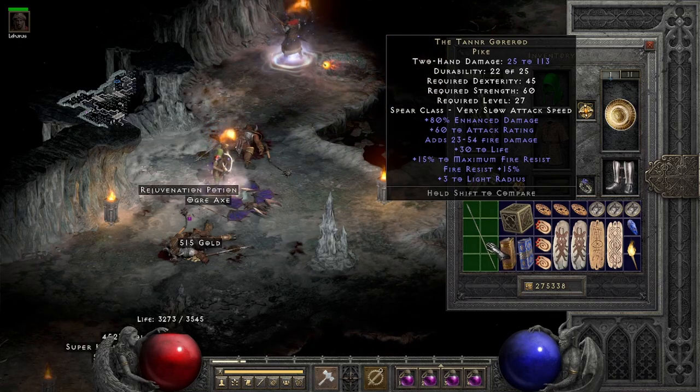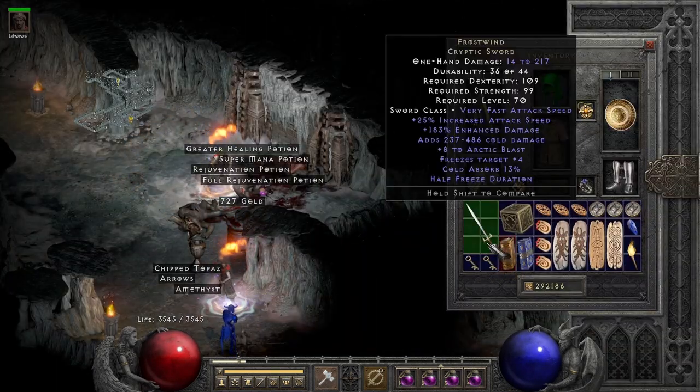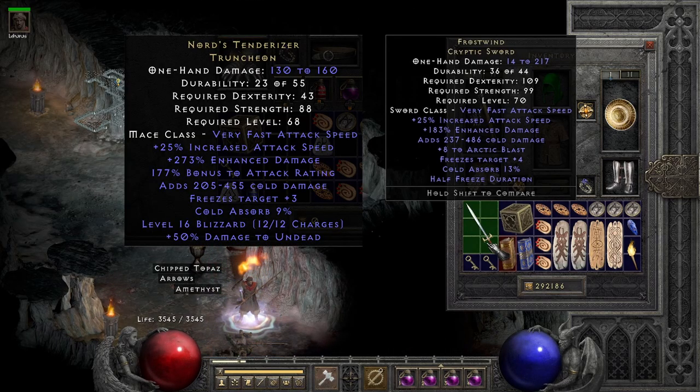And yeah, it's gonna be pretty slow, but at least it'll hit pretty hard. On run 25, I found a Frost Wind on the way to the icy cellar. What a bizarrely bad item. Take a look at Nord's Tenderizer, which isn't even that good — Frost Wind is just straight up worse.